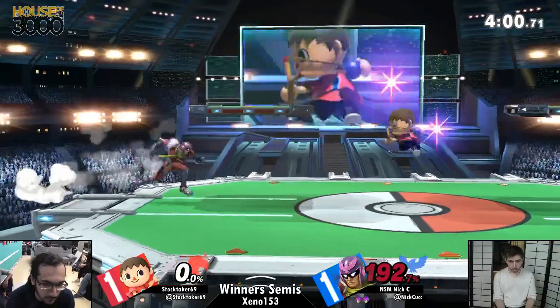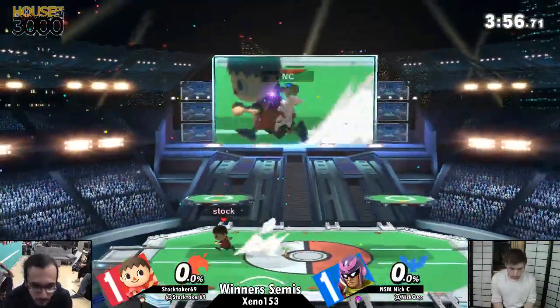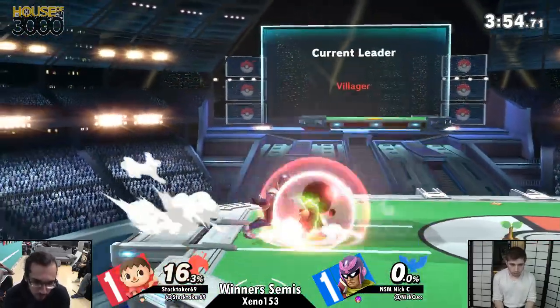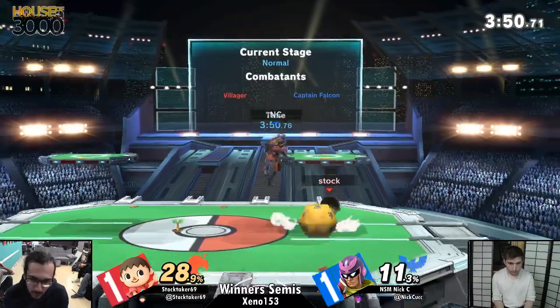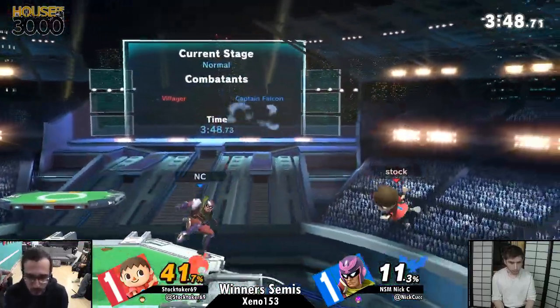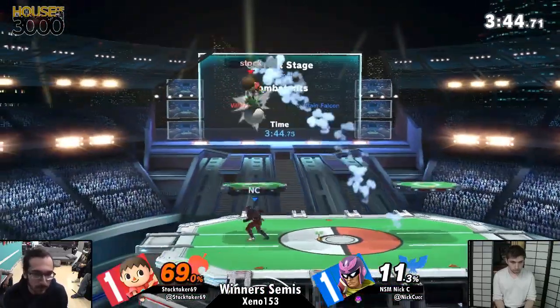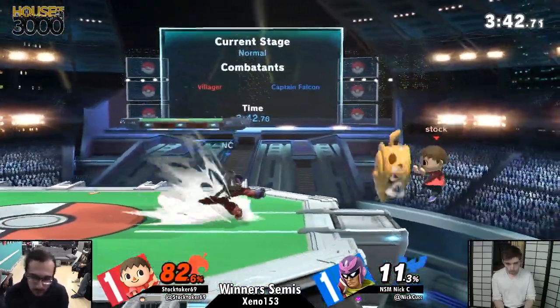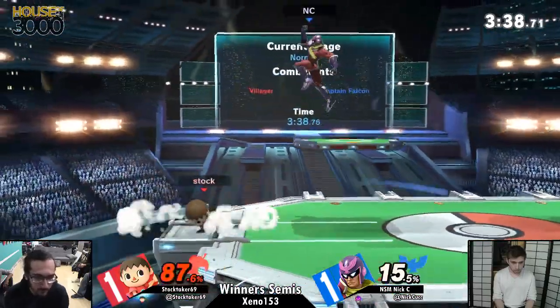Let's continue. 192% on Nick — and it's gone. One stock apiece, here we go. Final stock to see who's going to be our first Winner's Finals competitor. Is he going to grow that — here we go. There we are. Oh no — because he hit the balloon and extended the hitbox. The balloon's working against Stocktaker here. And you know he had that smash ready to go if he air dodged in — that would have been the game.